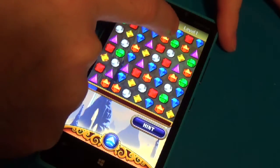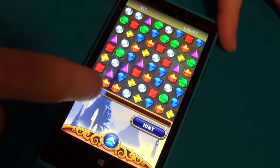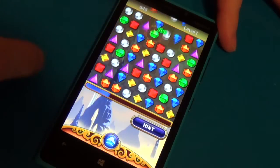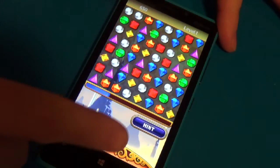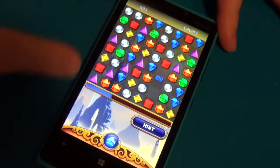This one is classic mode. You basically make as many matches as you can until the meter fills up and then you go on to the next level. The game ends when you can't make any more matches. You can also just push the hint button at any time and it'll suggest a match.